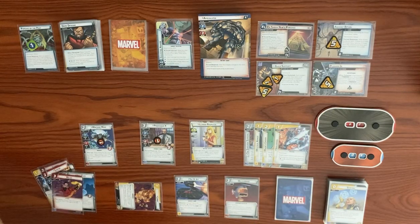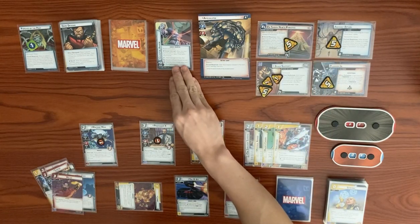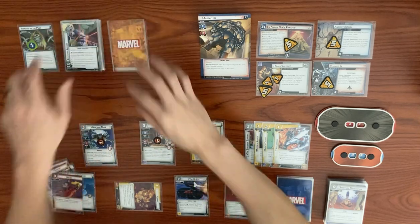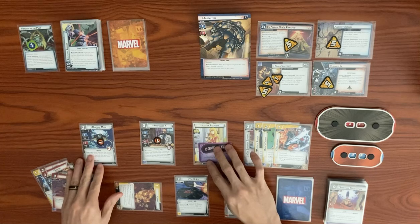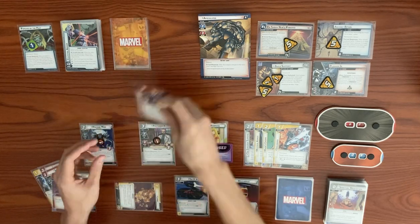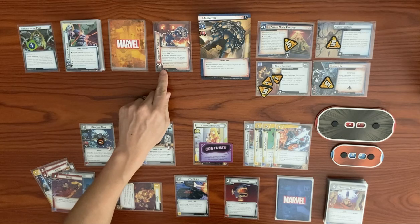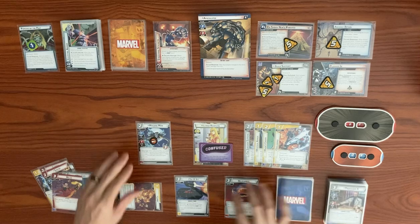He schemes with base two plus boost — boost effect: place one pursuit counter on Pursued by the Past. Main scheme goes from three up to five. Celestial Armor triggers: discard top of deck — it's a mental resource, so we get confused and discard Celestial Armor. But we have Steady from our Crown, so we aren't actually confused. We get Staggering Strength as a face-down encounter card: attached to Apocalypse, changing him to Giant form. End of round, Professor X is discarded.